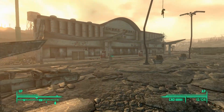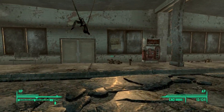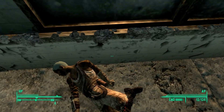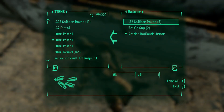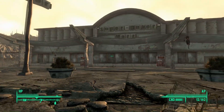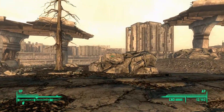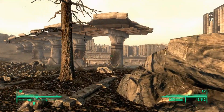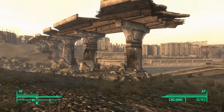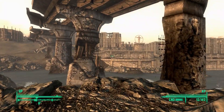So now we'll run up, get the Nuka-Colas from the vending machines, and we'll search the Raiders' bodies and see if we get anything good. So we will come back later and clear out the inside of the Super Duper Mart, find the food and the medicine for Moira for the Wasteland Survival Guide quest. But in the meantime, we now need to go over here to this metro — the entrance is right there.